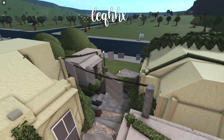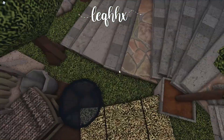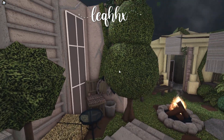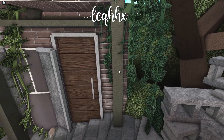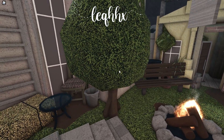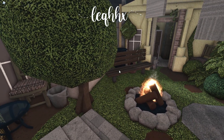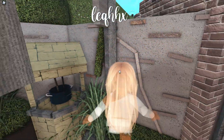I also included some little street lights throughout the whole build, just because I thought it would make it stand out at night time since there aren't many lights in this build. I also tried adding loads of vines to make it look overgrown. Over here is a little campsite and a wishing well, which was probably my favorite part.